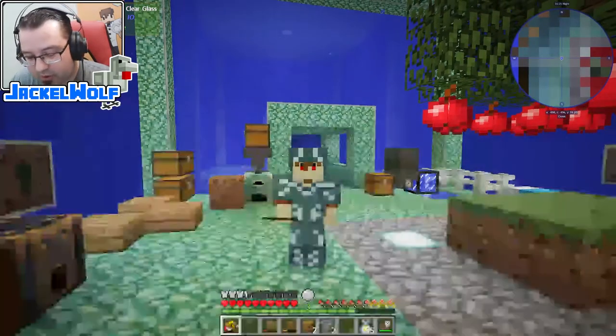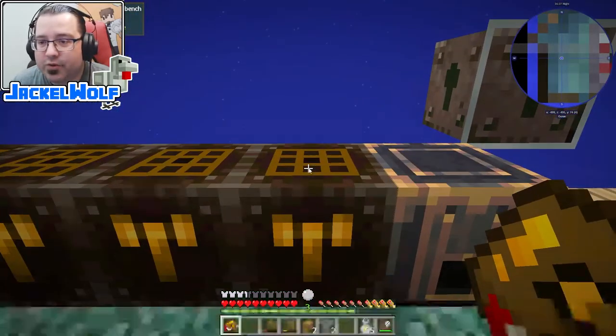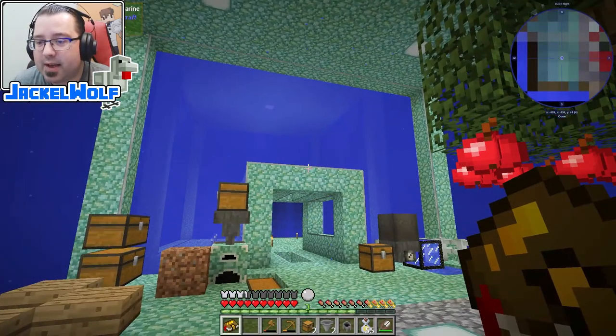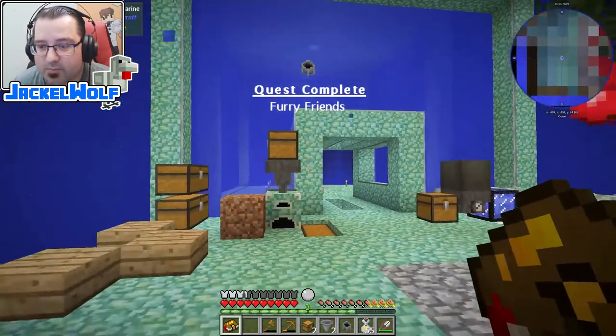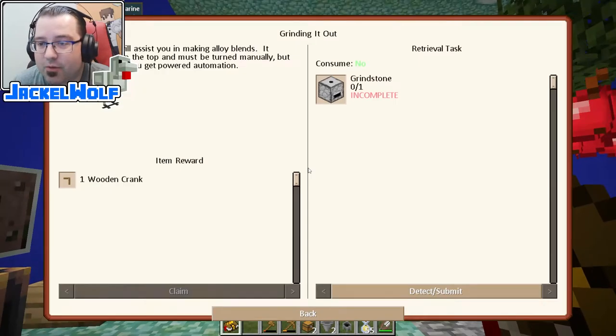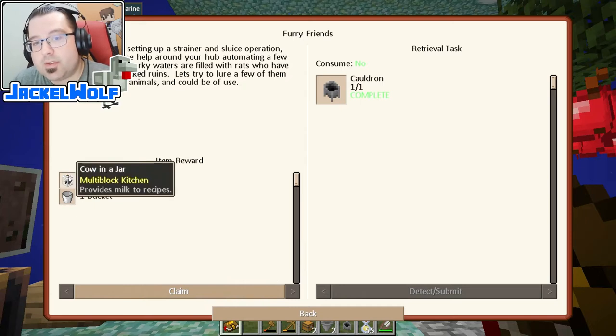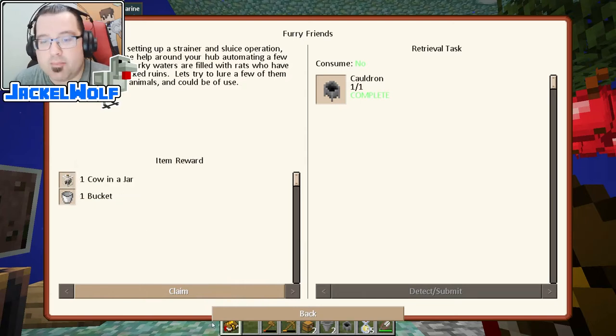To start, we first need to make ourselves a cauldron. To make a cauldron, it is simply seven iron ingots in a workbench — that gets us the cauldron. Quest complete: furry friends. Now, this is one we absolutely have to go and collect our reward for, because our reward in this case is a cow in a jar and a bucket.